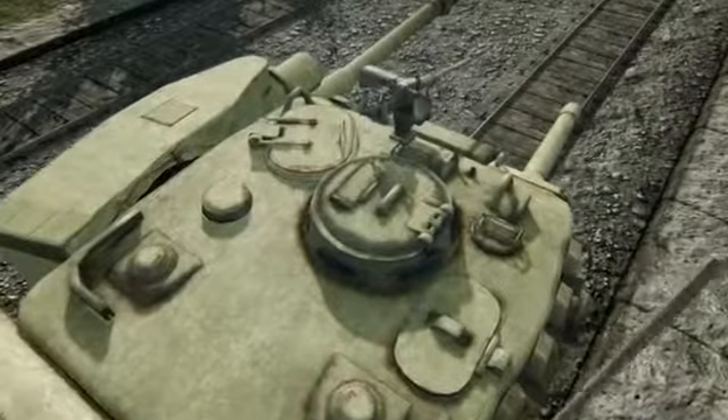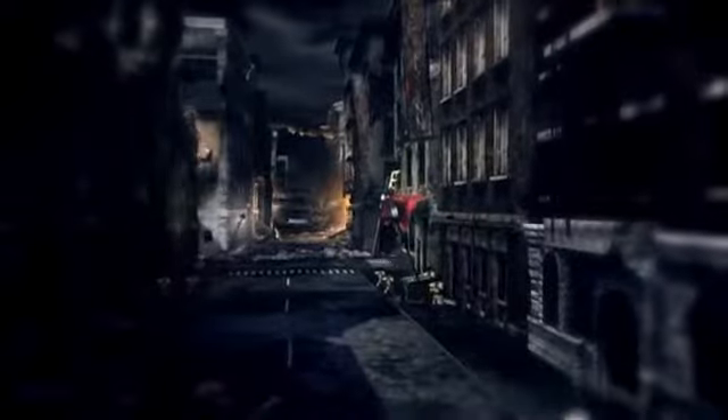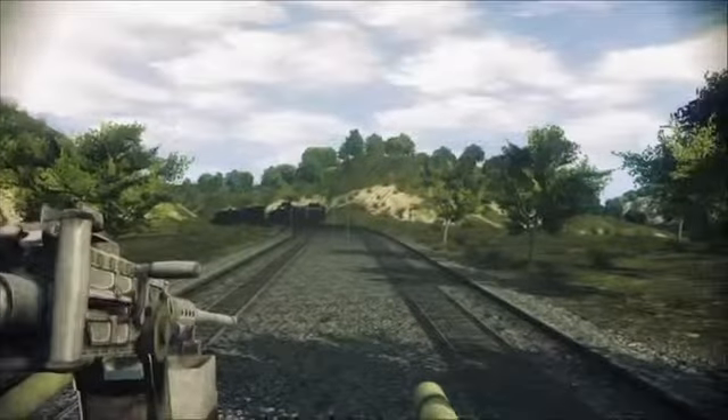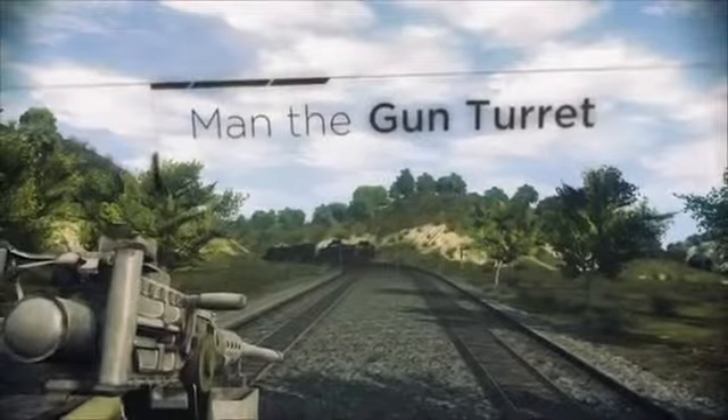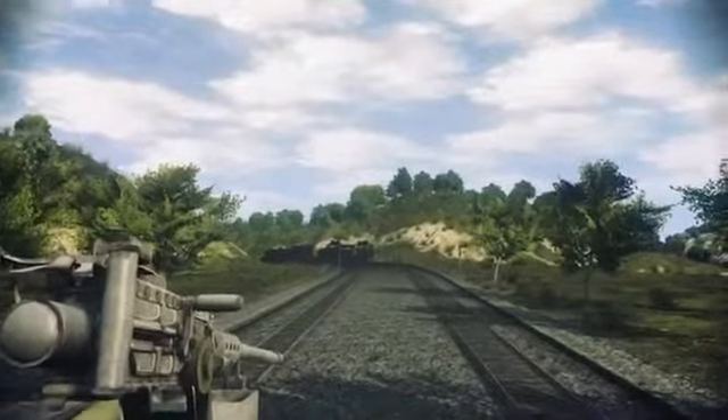Now we need to check that hatch — it took a heavy battering on your last outing. Stand up. You've got a good vantage point up there. Bring the binoculars up to your eyes. See an enemy target? Push your arms forward to take the gunner position.